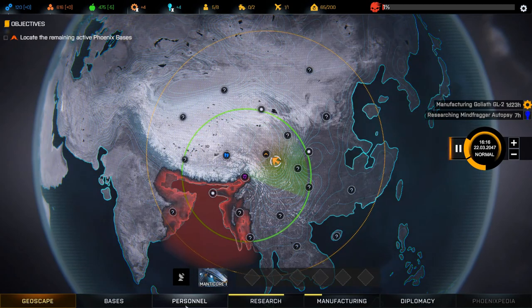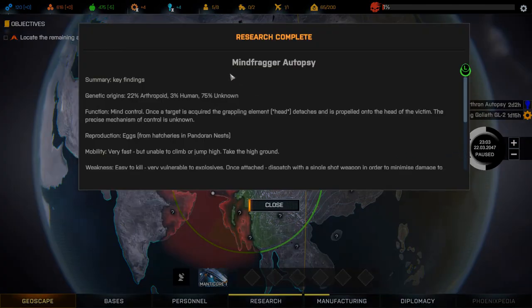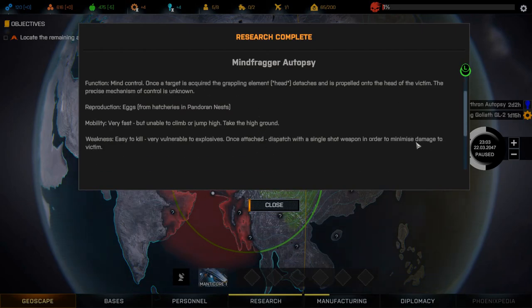Research complete — Mindfrager autopsy summary. Key findings: genetic origins — 22% anthropoid, 3% human, 75% unknown. Function: mind control. Once a target has been acquired, the grappling element head detaches and is propelled onto the head of the victim. The precise mechanism of control is unknown. Production: eggs from hatcheries in Pandora nests. Mobility: very fast but unable to climb or jump high — take the high ground! Weakness: easy to kill, very vulnerable to explosives once attached — dispatch with a single-shot weapon to minimize damage to the victim.